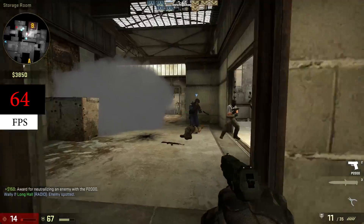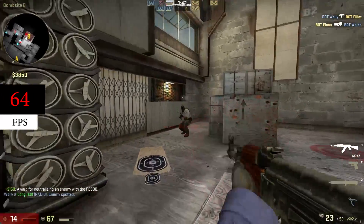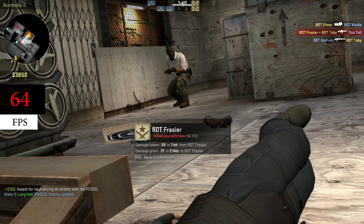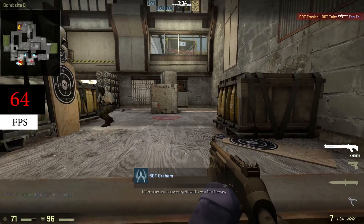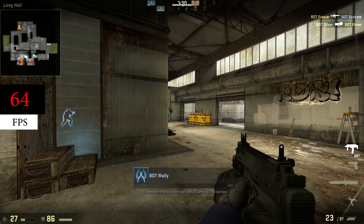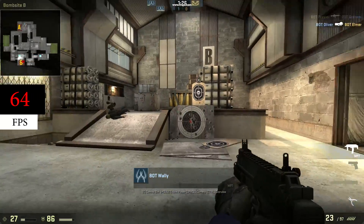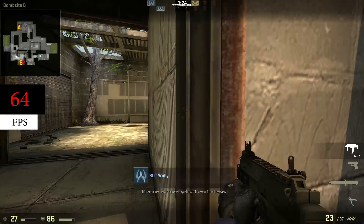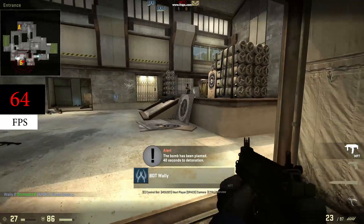The first game I tested is one of the PC Master Race's favorites — CSGO. Please don't let my lack of skill against the bots deter you from this video; I never played this game and only tested it because it's super popular. I pushed all the settings I could to medium and turned off anti-aliasing in 1080p. This resulted in a smooth 64 frames per second, though I know this isn't considered smooth by top-level competitors. The video looks a little choppy, but it was much smoother before recording.